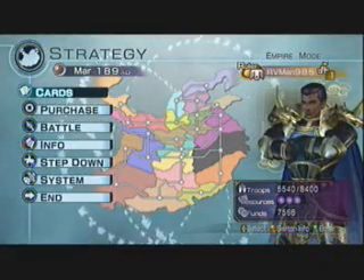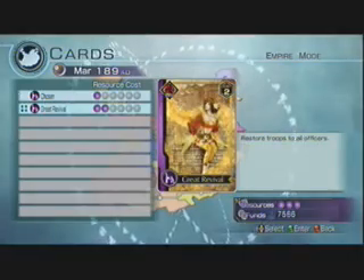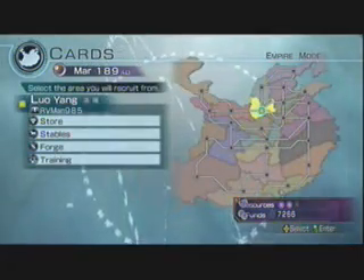Welcome to Dynasty Warriors 6 Empires Part 2. Today we're going to be talking about the cards. As I said in the last part, cards are one card per officer, and they range between two and six resources.